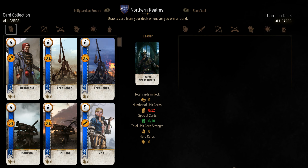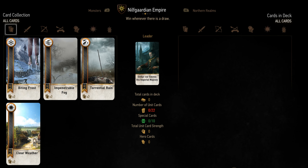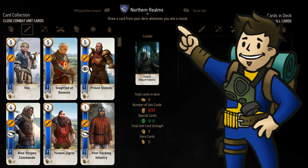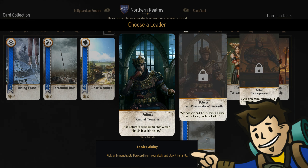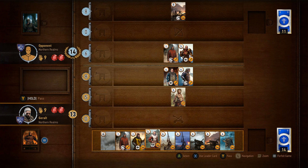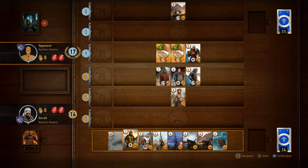Each Gwent deck used has a faction, determining the units available for that deck outside of neutral ones, the leader card available, and the faction's abilities. The deck that you start with is of the Northern Realms faction. The Northern Realms ability allows you to draw a card if you've won the previous round. Foltest King of Temeria, the starting leader for Northern Realms, lets you play a fog weather card out of your deck instantly once per game. The main thing to keep in mind here is that each faction combined with its leader kind of has its own gimmick. The first deck nudges you to use siege and close combat units, so lean into it, but keep an eye on what your opponent is using as a leader and faction too.